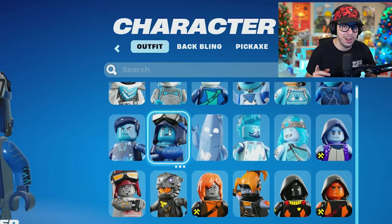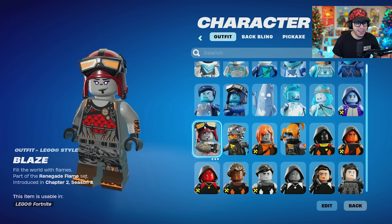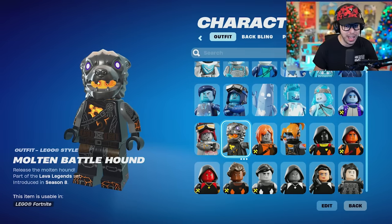Permafrost Raider. I do have Renegade Raider, which we'll see in a little bit. Got a little view at Midas here. Another Renegade Raider skin. We got Blaze. Molten Battlehound — I love the helmet here, the helmet looks fire, and I'm glad they actually added that.